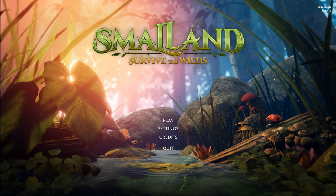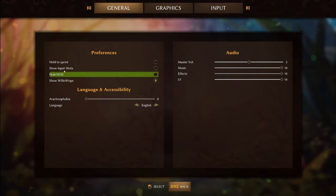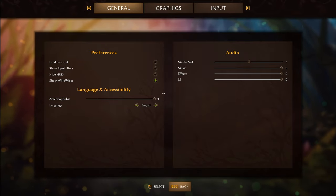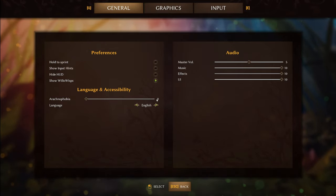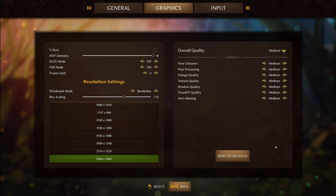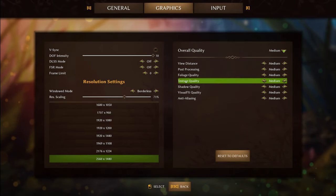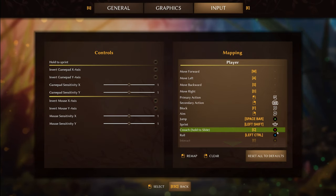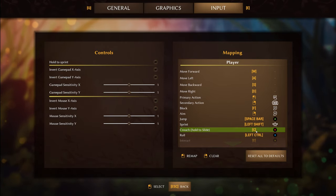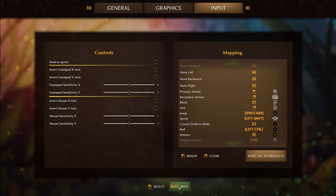We're going to start with the very basics — we're gonna have a look at settings. You've got some basic settings here: hide HUD so you can do screenshots, and arachnophobia mode so your spiders are gonna look a lot less like spiders — more like blobs. In graphic settings you can see resolution and overall quality. I'm leaving it on medium for streaming. Under input, these are your controls — you can remap them. I remapped left control to C and vice versa. There's also controller support.